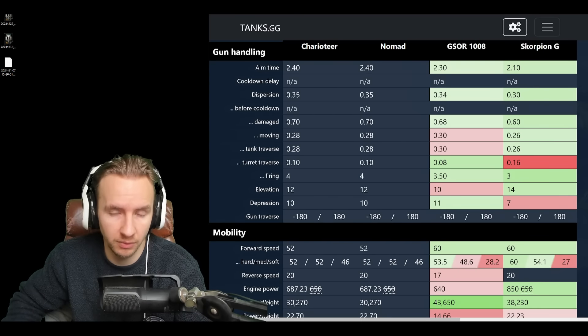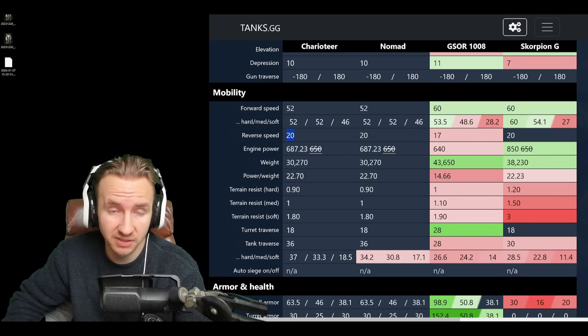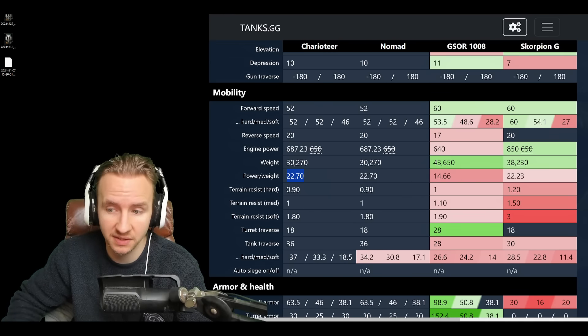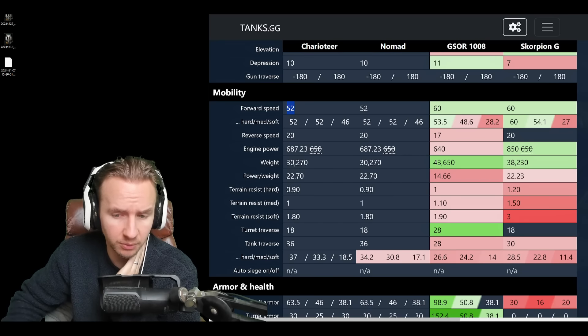Without a shadow of a doubt the best thing about this vehicle is the 10 degrees of gun depression, allowing you to work a ridge line very well, making this tank more of a medium than a tank destroyer in that regard. On mobility, 52 km/h forwards — not impressive — 20 backwards is pretty good, and the power-to-weight ratio is decent, the same as the Scorpion G. But the ground resistances are literally half of the Scorpion's, which makes this thing truly feel more like a Cromwell.